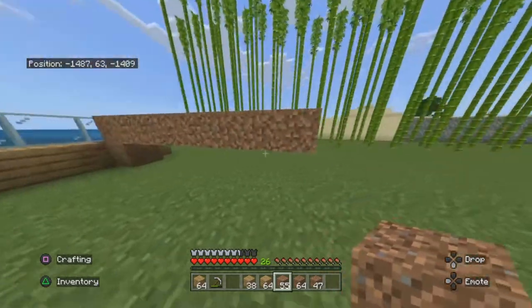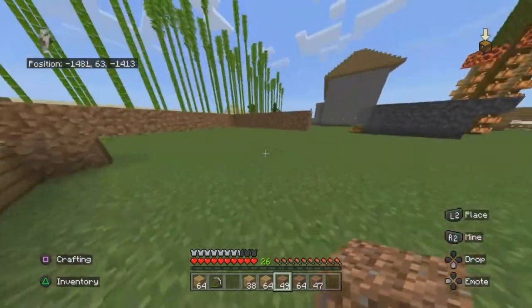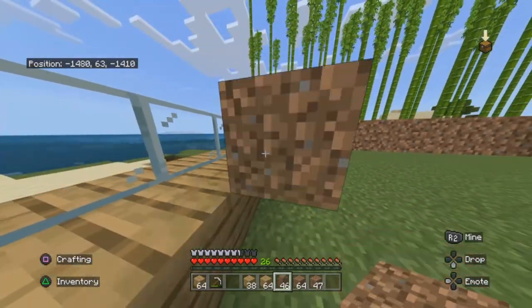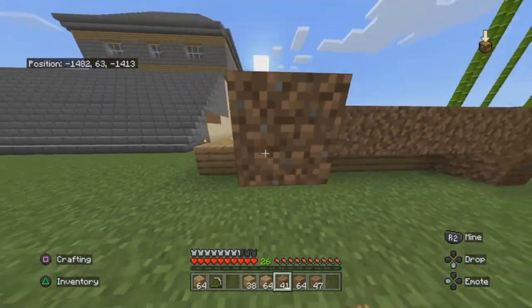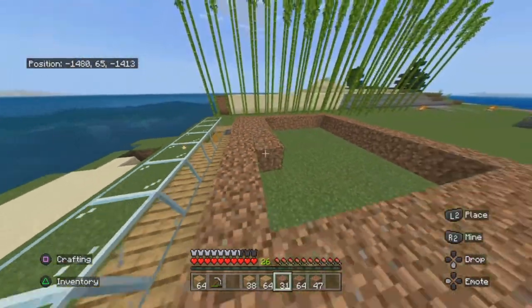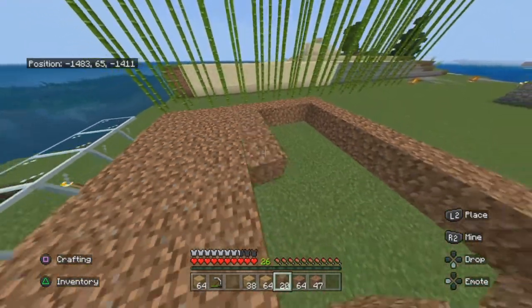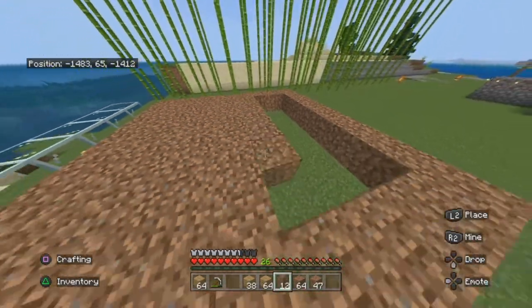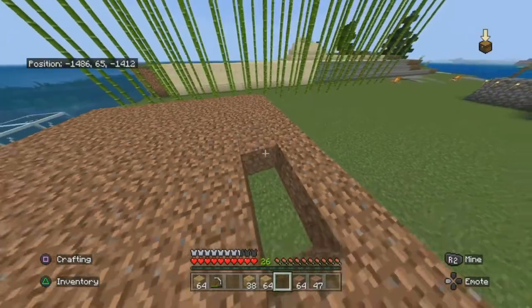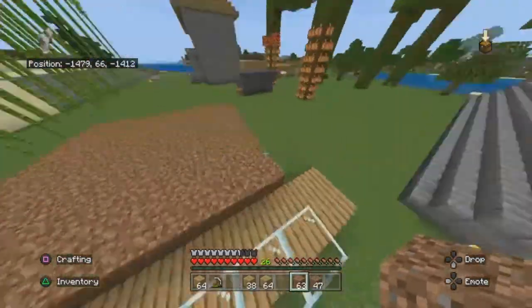You want to make sure the dirt is lined up with the grass — that should be eight blocks. So now you should be looking at something like this — and then you just fill it in.